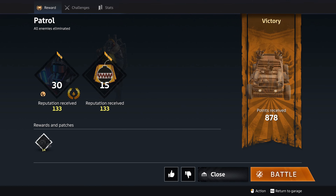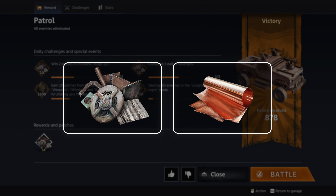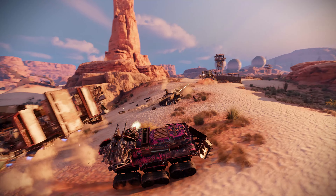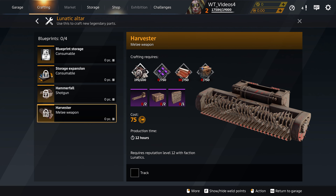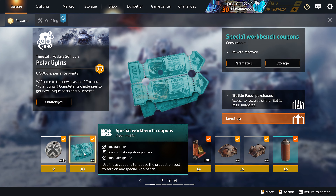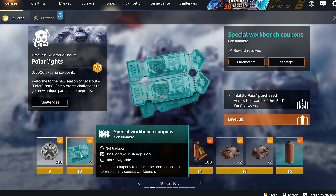After your first fight, you're bound to have a bit of scrap metal. If we add some copper to that, we can craft a powerful shotgun. Go to the Factional Workbenches tab. Basic parts don't require any gold to make, but more advanced parts and modules might be pretty expensive. Sometimes you can pay for a new tech with special coupons instead of gold.